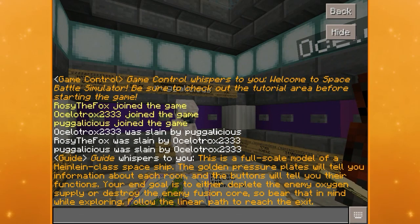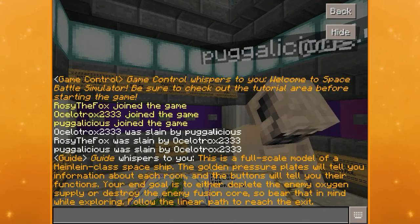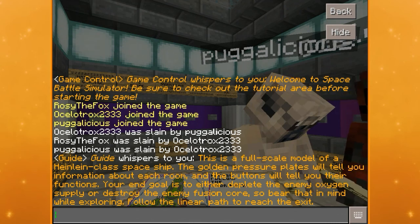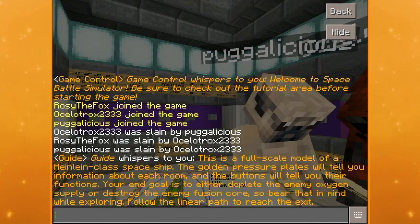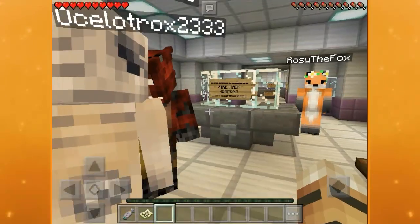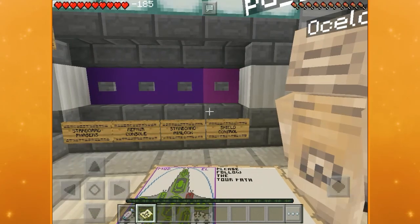Welcome to Space Battle Simulator. This is a full scale model of a Heinlein class spaceship. The golden pressure plates will tell you information about each room and the buttons will tell you their functions. Your end goal is to either deplete the enemy oxygen supply or destroy the enemy fusion core. Bear that in mind while exploring. One thing I read about the map: a lot of teams don't check their oxygen — you've got to keep checking it. If it's out for more than five minutes it's automatically over.